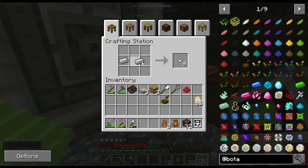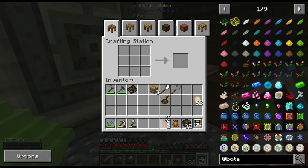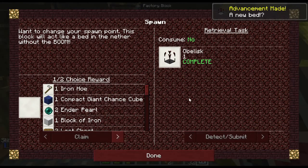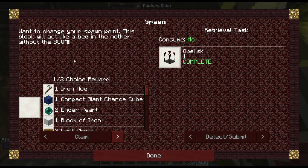I'm not even sure what it is but sometimes I just see the achievement and I'm like, alright let's do it. What actually is this? It says it wants to change your spawn point — this block will act as a bed for the Nether without the boom. Oh, that's kind of cool.